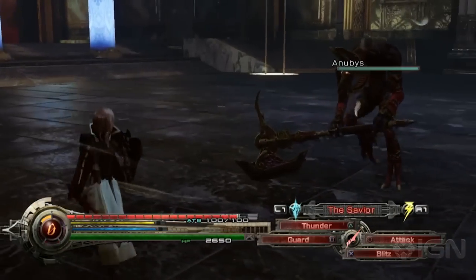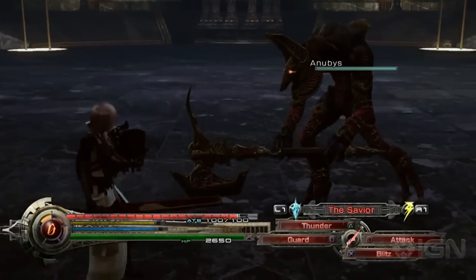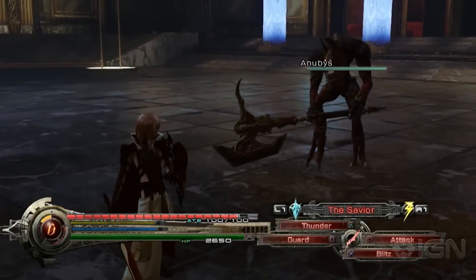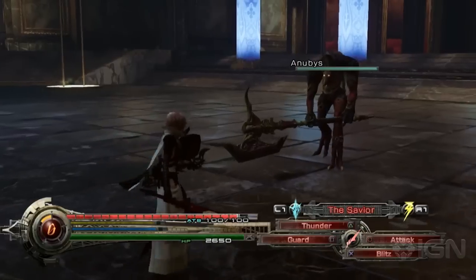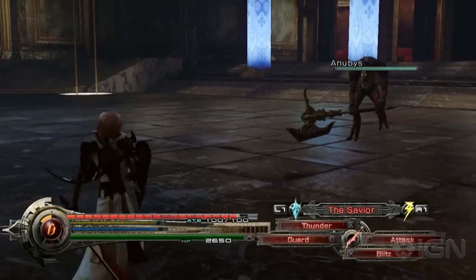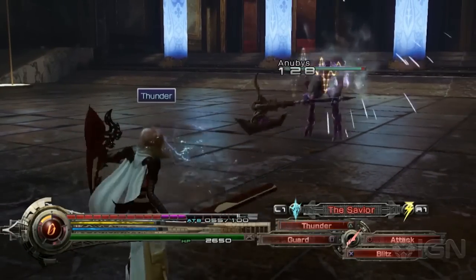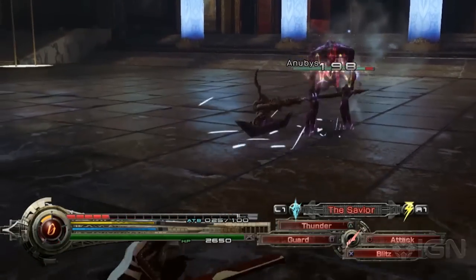Now, one, that allows her to use different powers to take on different threats, but two, if you look at the bottom of the screen, you can see that big red bar. That's her ATB bar, and in this real-time combat system, every time she uses an ability, that bar depletes. But when she switches to a different schema, she has a new bar, and the bar that's been depleted will begin to recharge.